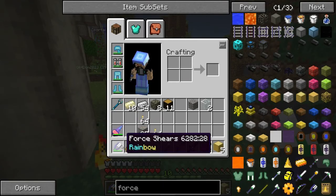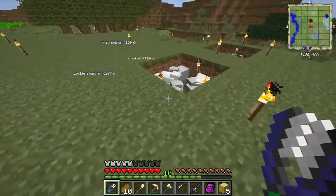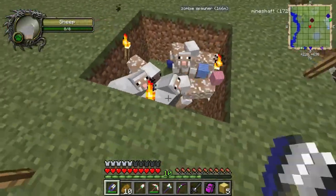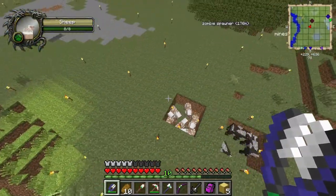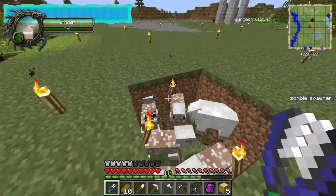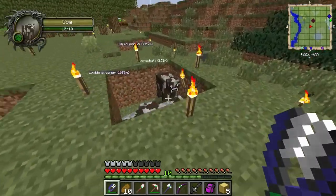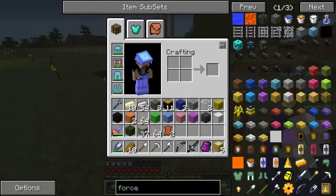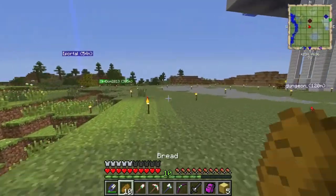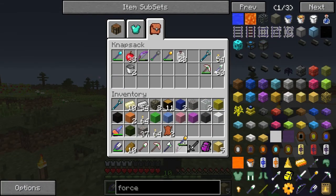These shears — you can make four shears with two Forcium ingots and enchant them with the Rainbow effect. You can see I'm getting every color of wool from a single sheep — it gives a random chance of any color. With the four shears you can also shear animals for leather, and it works on chickens too.